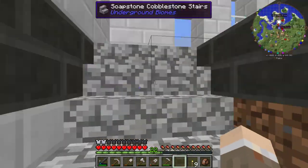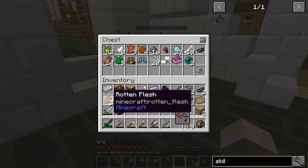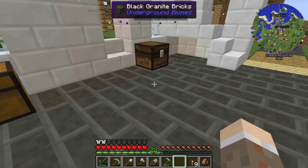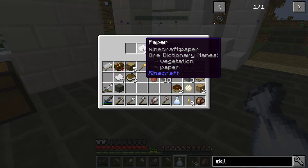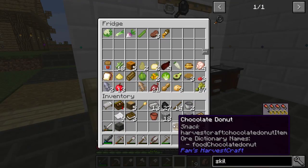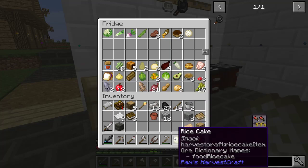I have some rotten flesh. Open this common loot bag — rice cake, chocolate donut, paper. Cool. We'll put this stuff in here — all this food can go in here now since I have a larger fridge.